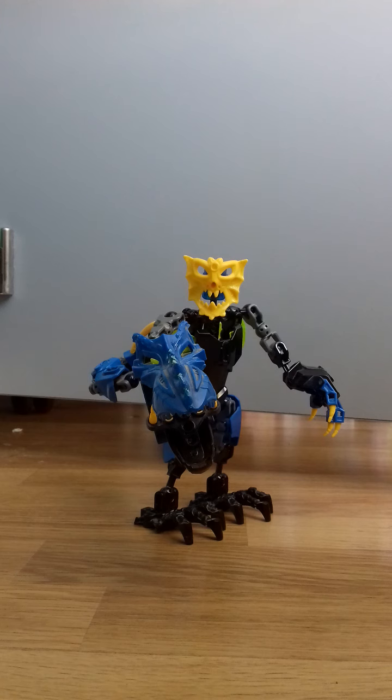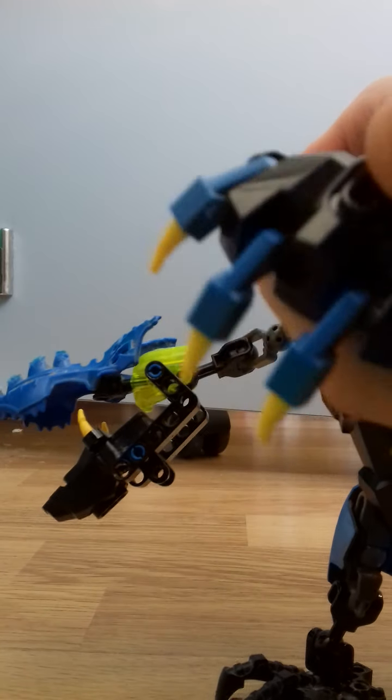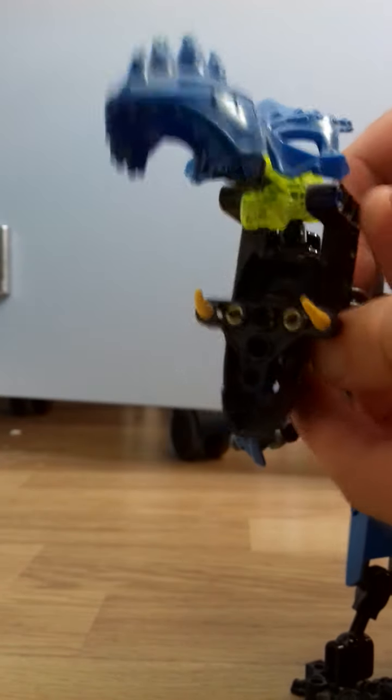This custom is a combination of the dragon from the Hero Factory Brain Attack toyline and Aquagan from the Brain Attack toyline. As you can see on his right arm, it's meant to be a claw because it looks very Beast Wars-y. And then this part is multifunctional, so it can be a cannon and a melee weapon.